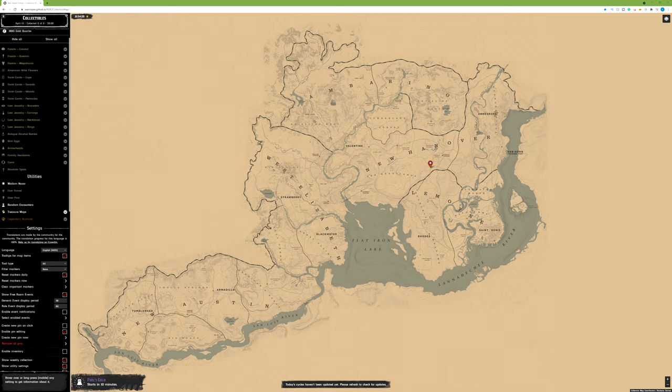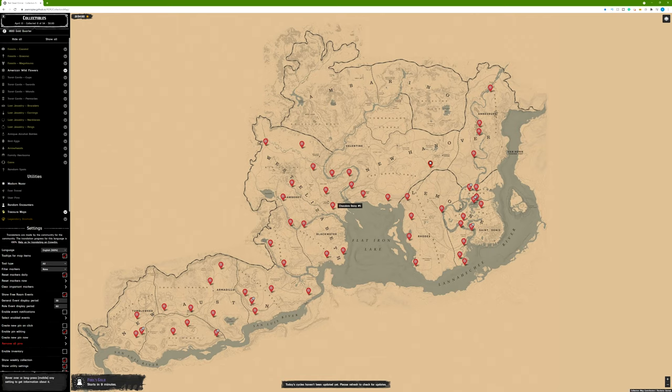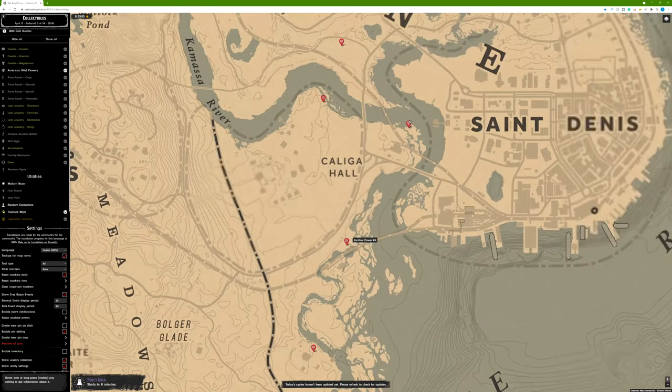The free method is the Red Dead Online map. There's a lot of flexibility for using this map — it's not something I use on a regular basis, but it's what I used to figure out the cycles available for each collection set. If you look in the left-hand corner of the screen, you can see fossils, American wildflowers, and other collectibles. They aren't numbered, so I had to know based on the wildflower locations what the actual cycle number for the day was, and then I'd write it down to present in my videos.